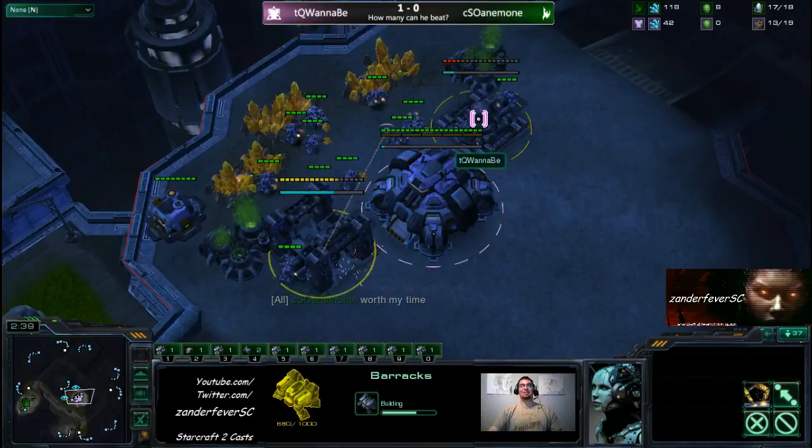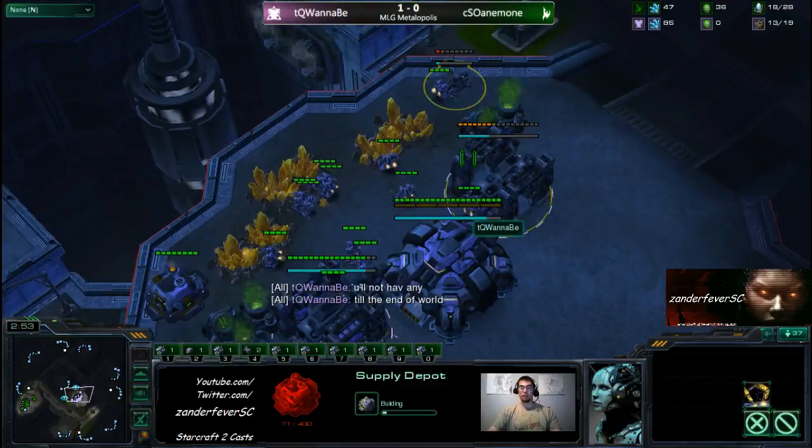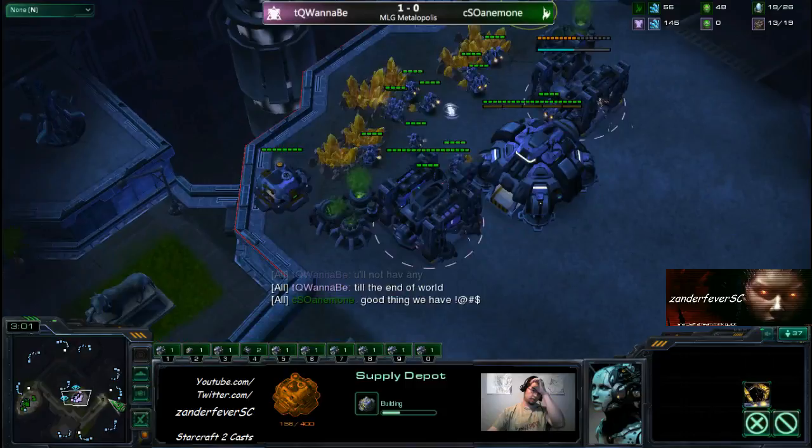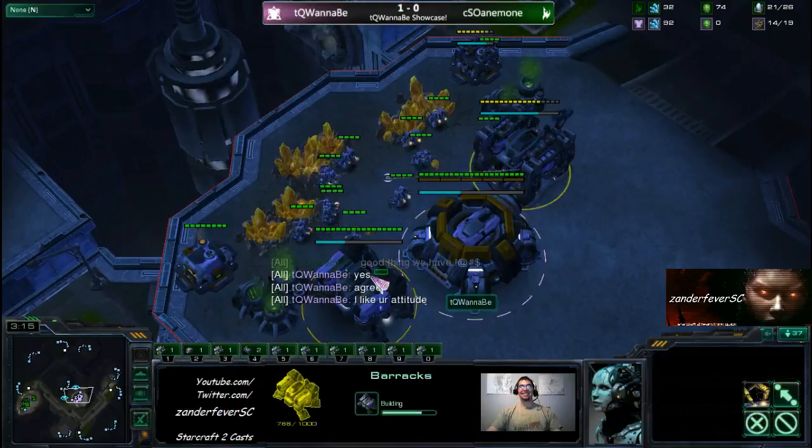Wannabe is going to get a couple of barracks out — interesting placements, great placements to actually defend against Zealots. The Zealot tries to get in, and the Marines behind all the buildings start shooting. But the Zealot is like, oh no, I cannot get through, I'm going to die. Have to wait for the Stalker to get in, and by the time the Stalker shows up, he'll have like 18 Marines and just kill everything.